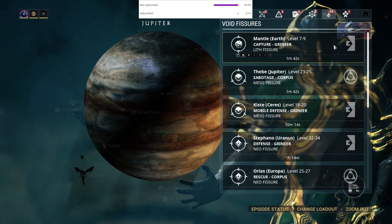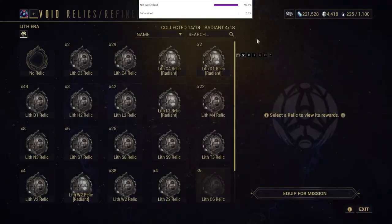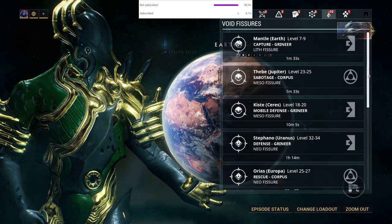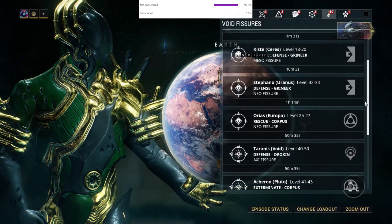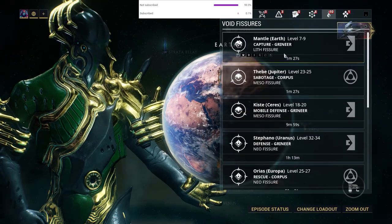Don't forget to satisfy the algorithm's endless desire for likes. If you want to learn consistent platinum farming techniques and more market tips, check out my other videos. As for now, I'm going to show you an example of Void fissure farming in the background. Enjoy.